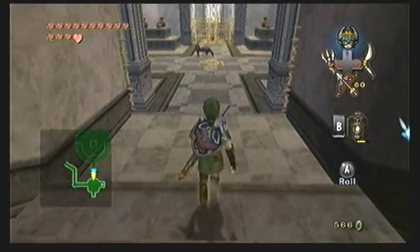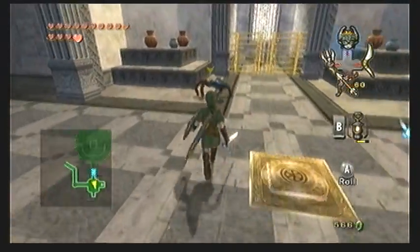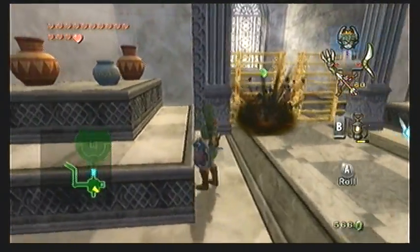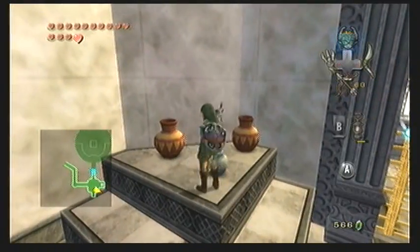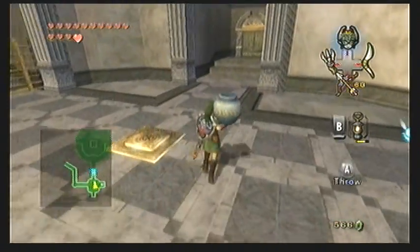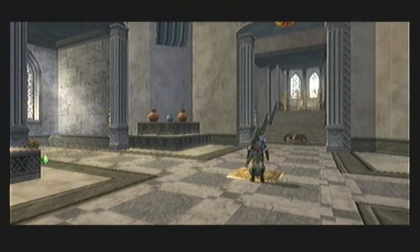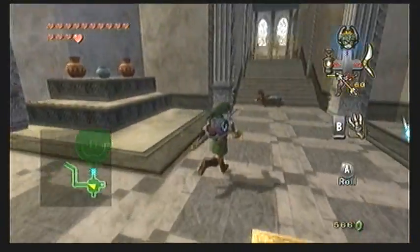In this next passageway, you'll encounter a new enemy called a goma. They greatly resemble spiders, but they only have four legs rather than eight. They're pretty aggressive and will rush towards you if they see you, but a few sword slashes will easily take care of them. You want to grab one of the jars in the room and place it on the floor switch, which is in the center. This will essentially flip which gates are currently open and closed, allowing us to access the nearby stairs.